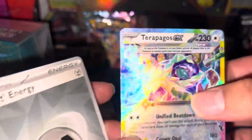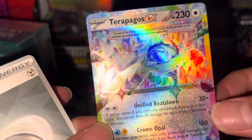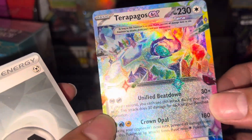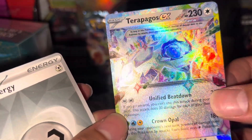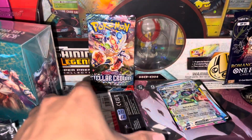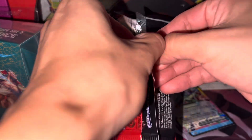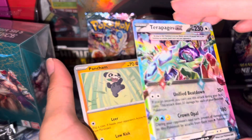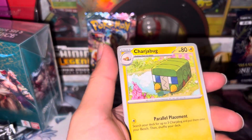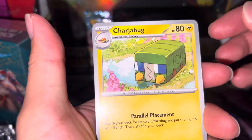Let's go baby — damn, Terapagos! Terapagos — that's crazy, first pack magic. Part of the cards — that's heat. Only if that was the alt art that would have been wild, I definitely would have inserted an overreaction.